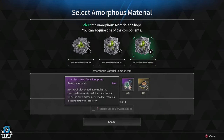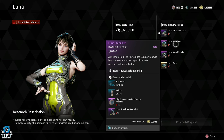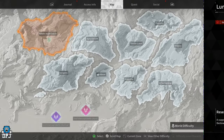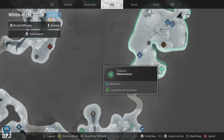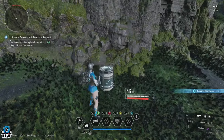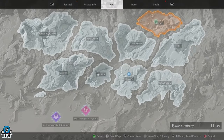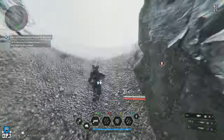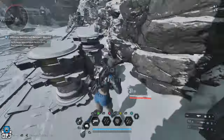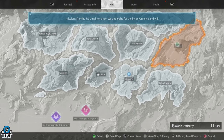Moving on to the Lunar Stabilizer, which also requires four individual parts. First, you need 292 Fletorite — come to the White Knight Gulch region, spawn into the Observatory area, and run around scanning containers. Next you need 303 Hellion — go back to the Fallen Arc area within Fortress, run around scanning and there are multiple containers which will give you what you need in no time.